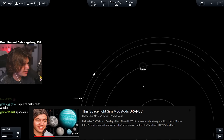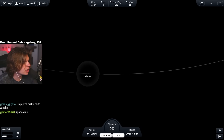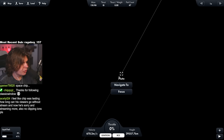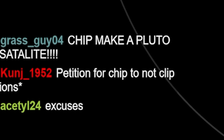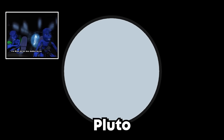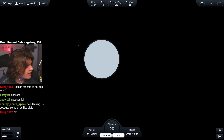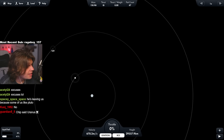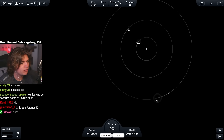Previously, we went to Uranus and landed on all of the moons, but today we are going to go to Pluto, which is all the way out here. That's going to be rough. You guys don't like when I clip ions? I mean, technically, I guess you could say that's kind of cheating. Why does Pluto look so blue? So that is where we're going, and we could try to land on Charon too. Let's try to get the challenges done.